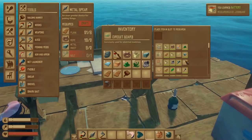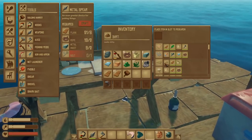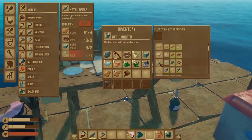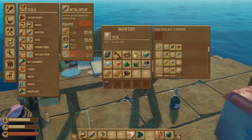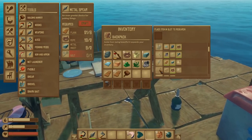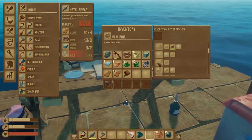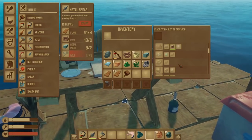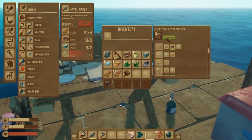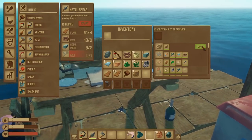So what do we have left to research? We need circuit boards, some feathers, a plastic bottle — I think we can make that now. We need dirt — I think we can make a shovel for that. Explosive powder. Circuit board — aside from being beautiful, it expands your inventory. There's an egg, and that is healing salve. A clay bowl — we haven't researched clay. Researched. We got a clay bowl.